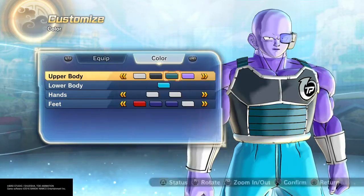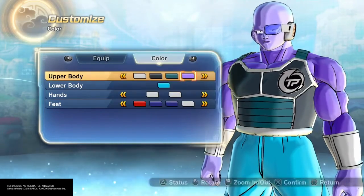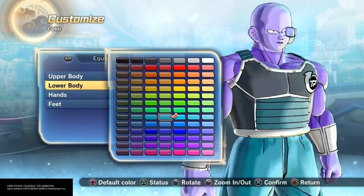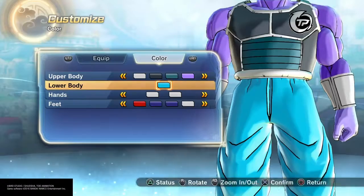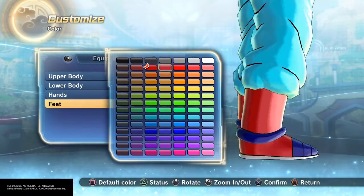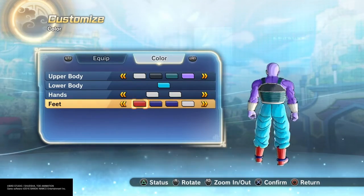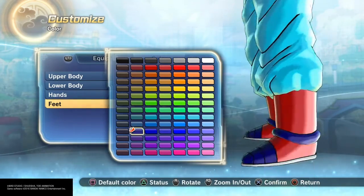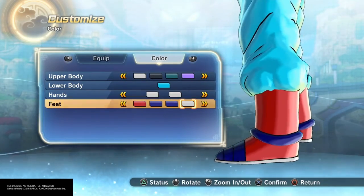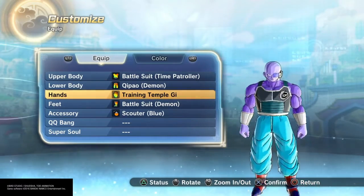Everything else is good. Try to blend it in as best you can - it depends on whether you want your pants to be brighter or a little darker, because it was dark when they did fight. That's why a lot of the clothes are darker - they make them darker like that. Real good attention to detail.